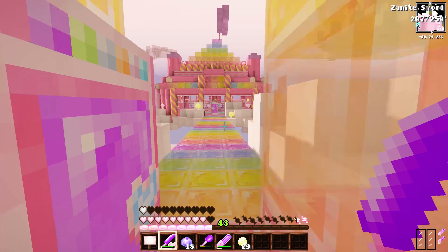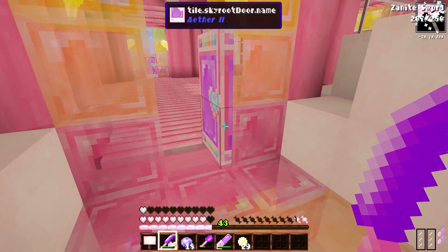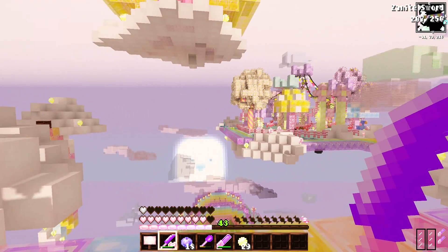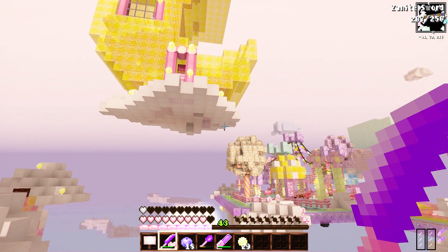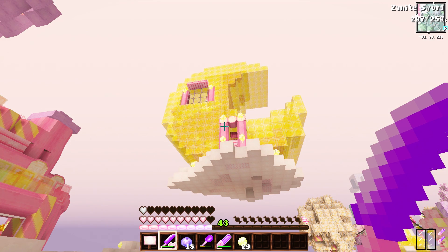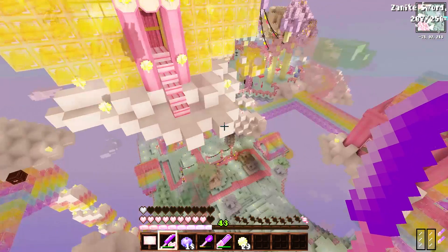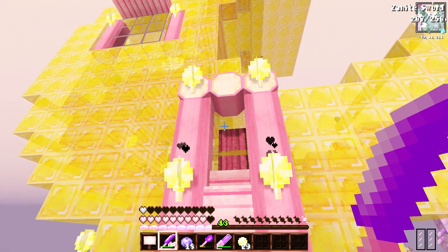Before, everything was just so bright and I couldn't tell what colors things were — it would wash everything out. But I love this one. I finally made the moon into my room, although I'm still not 100% happy with it. I think it came out really, really cute, so I will give you guys a little tour of my room.